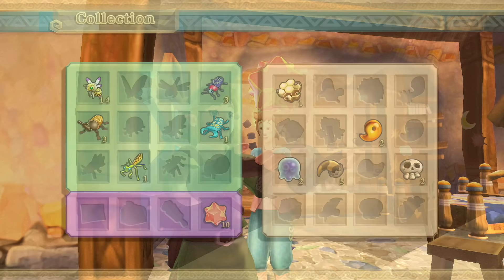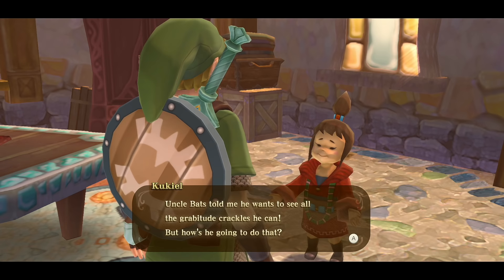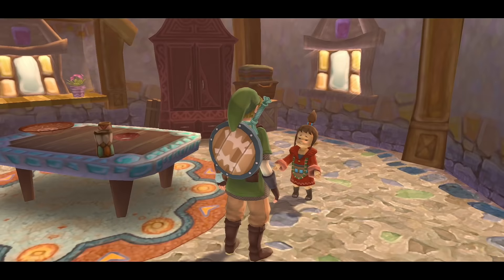That brings you to a total of 15 crystals. Speaking to the little girl, she says Uncle Bats told her he wants to see all the gratitude crystals he can — adorable.